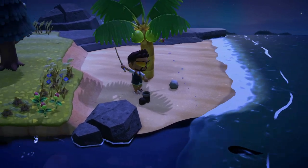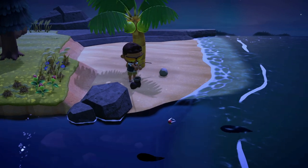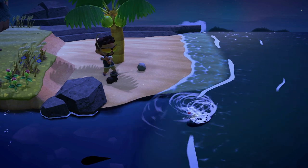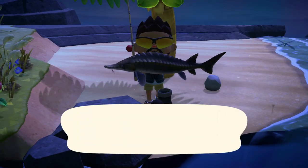Once you have scared off a couple of fish in the body of the river, run back to your river den and the sturgeon should have spawned in. The more fish you clear away from the body of water, the more chances you will have of spawning in the sturgeon.